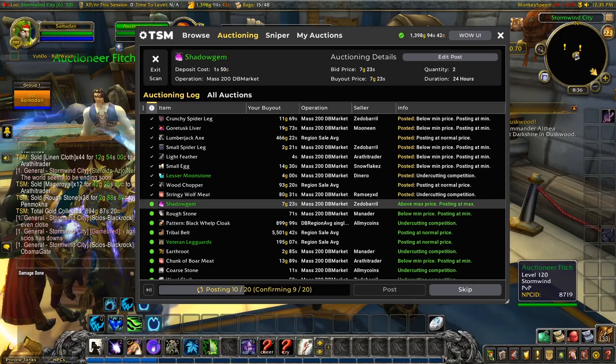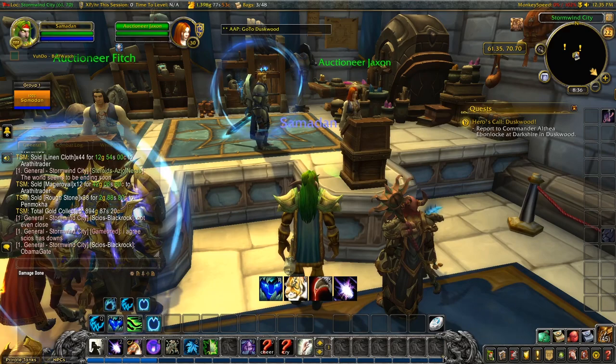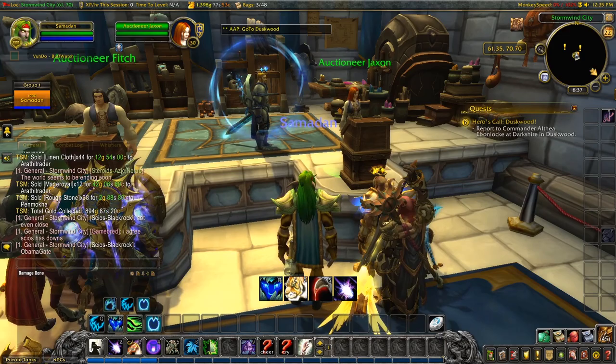A quick post scan, list the expireds back on, and we're ready for the next step. If you've been following the news in the gold making community you will have heard a lot of talk about the new feature for Shadowlands: Relics of the Past. I recently talked about it myself and I'm very excited for the low level material market.